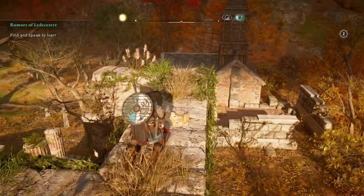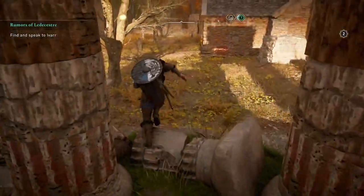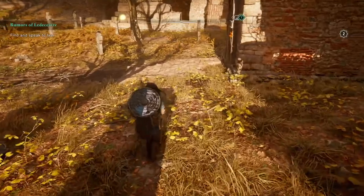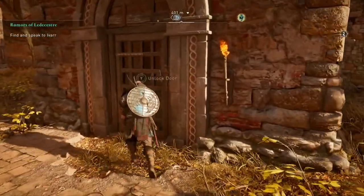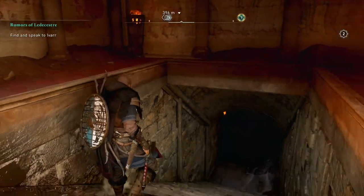The key opens up this sort of chapel place in the Lincoln Cemetery. You go inside, and there's a little danger in the form of a viper.